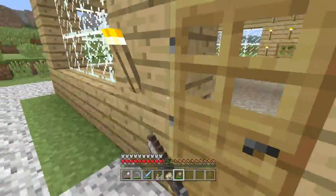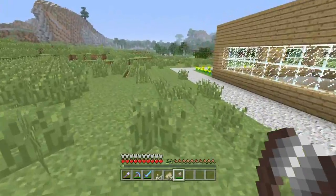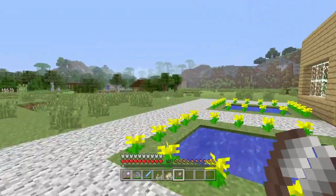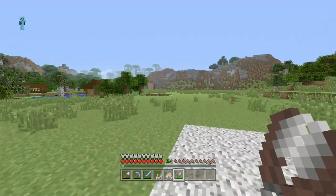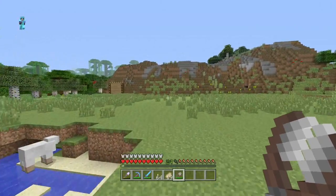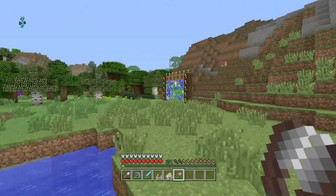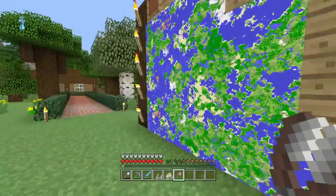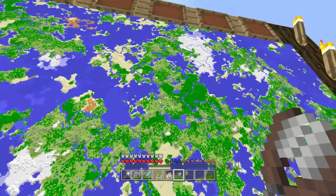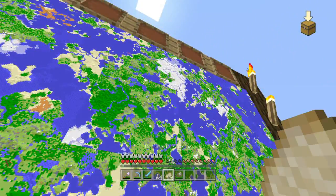Alright, no problem. Now where did I see the snow biome again? Let me look at the map — thank god for a giant map. Going this way will lower my food so I need to eat. Okay yeah, so I'm right here. I can go north or that way — I'll probably go north.